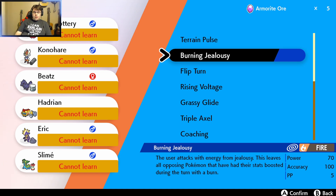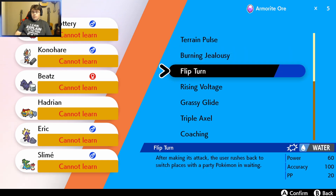Burning Jealousy: the user attacks with energy from jealousy. This leaves all opposing Pokémon that have had their stats boosted during this turn with a burn. Flip Turn: after making this attack, the user rushes back to switch places with the party Pokémon in waiting.